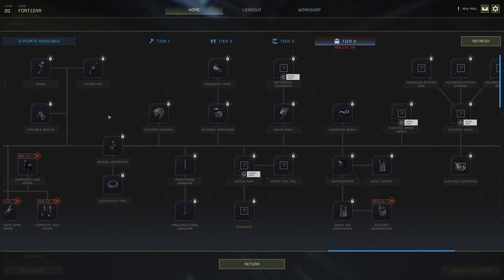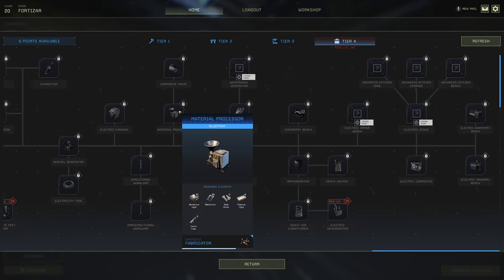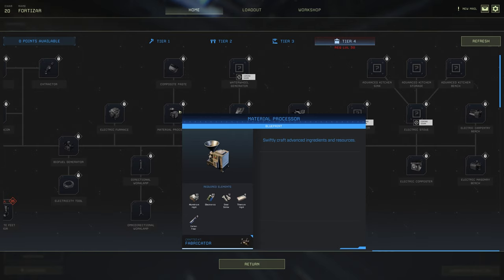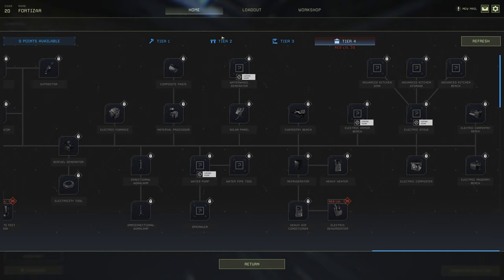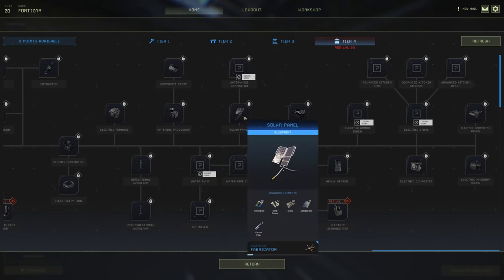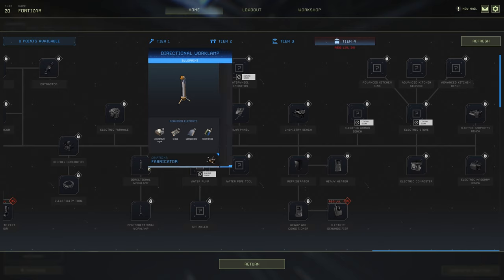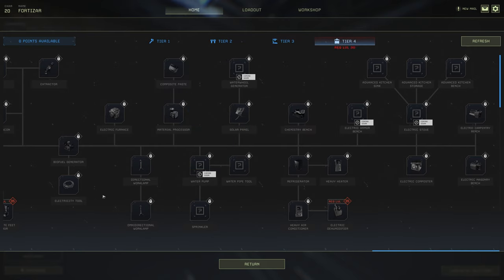The biofuel generator is a hard yes because you're going to need the electricity to power the furnace and all that good stuff. You've got the electricity/wiring tool. Another hard yes is the material processor — 100% yes, because you're going to get so many more resources from it. Composite paste is only really useful if you want to make composites like solar panels and work lamps. Work lamps might be handy for nighttime missions.